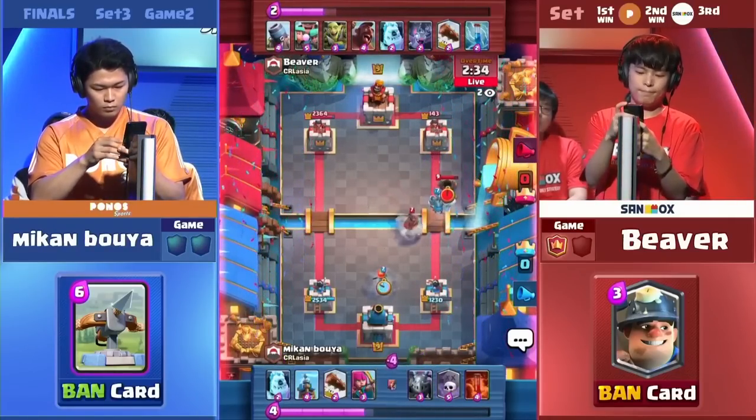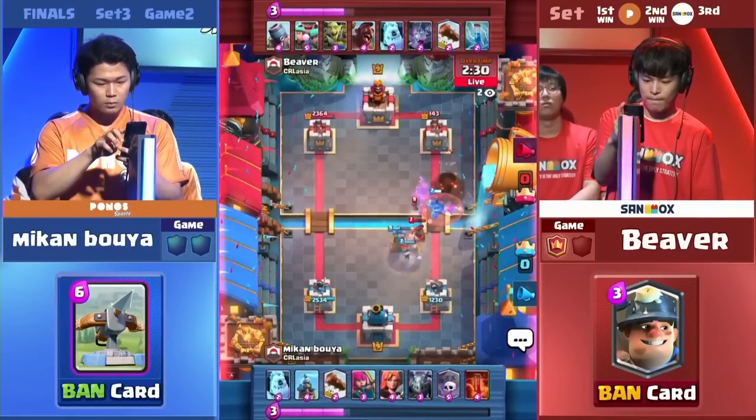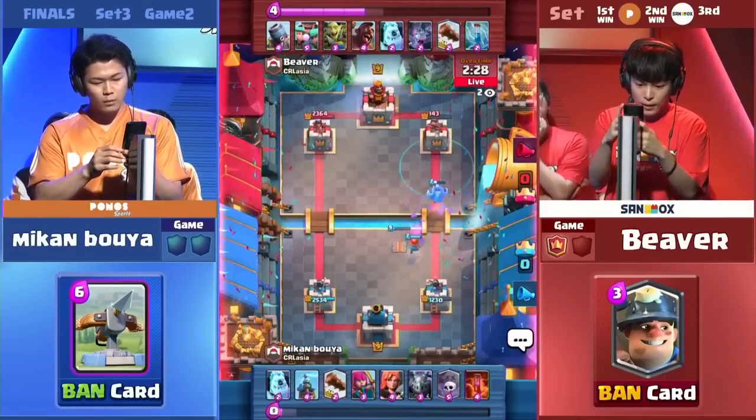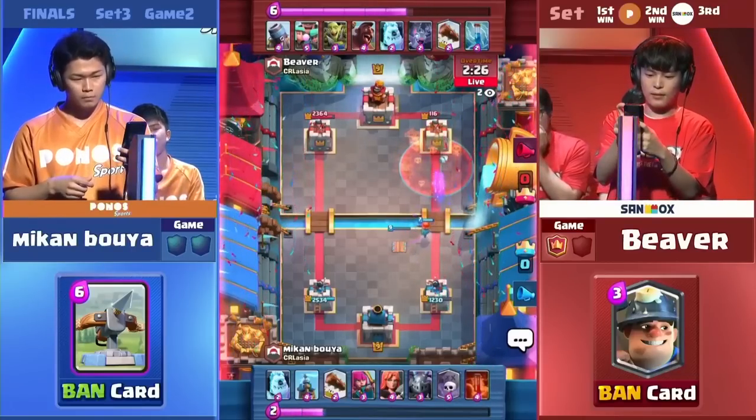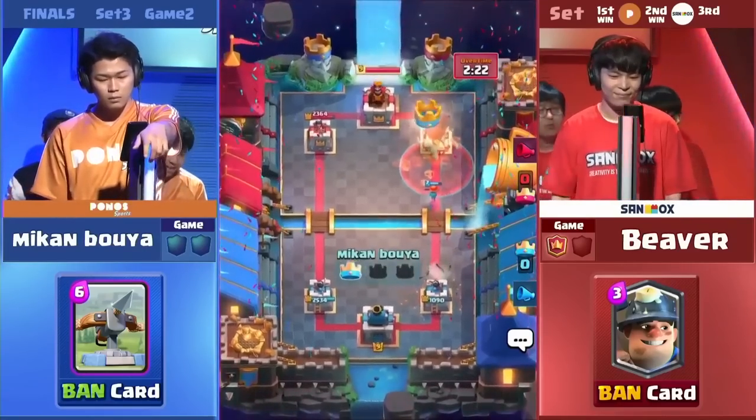Who is going to get the victory here? The Hog Rider — he forgot that the Tesla existed, and this is what you're going to get. That last Poison is going to give the win over to Mikumbuya. And Beaver has to fight for another day as we go on to the final game of this series.